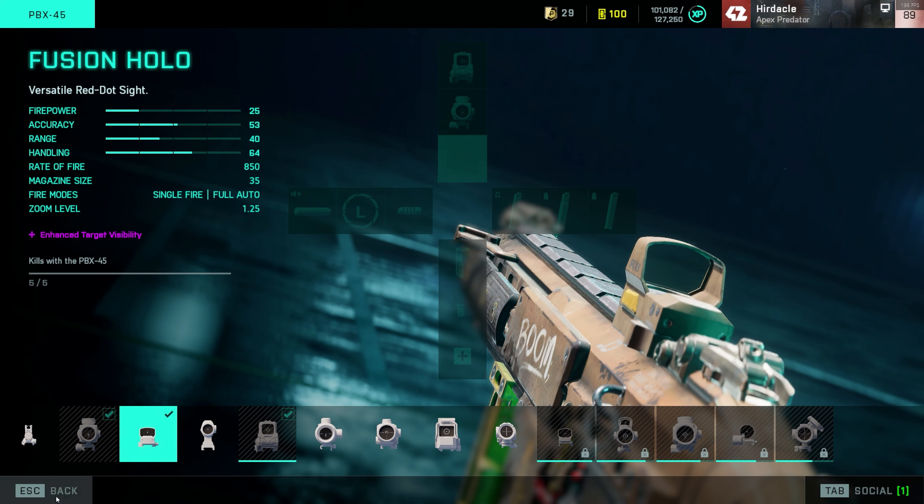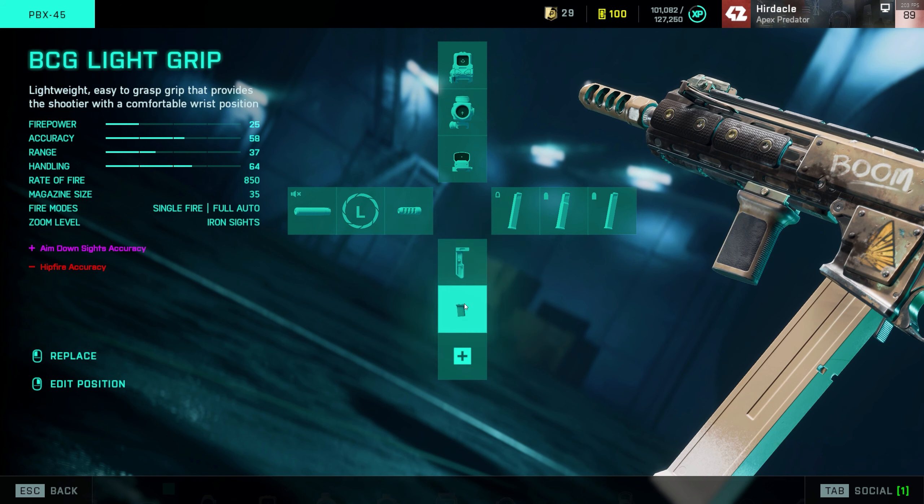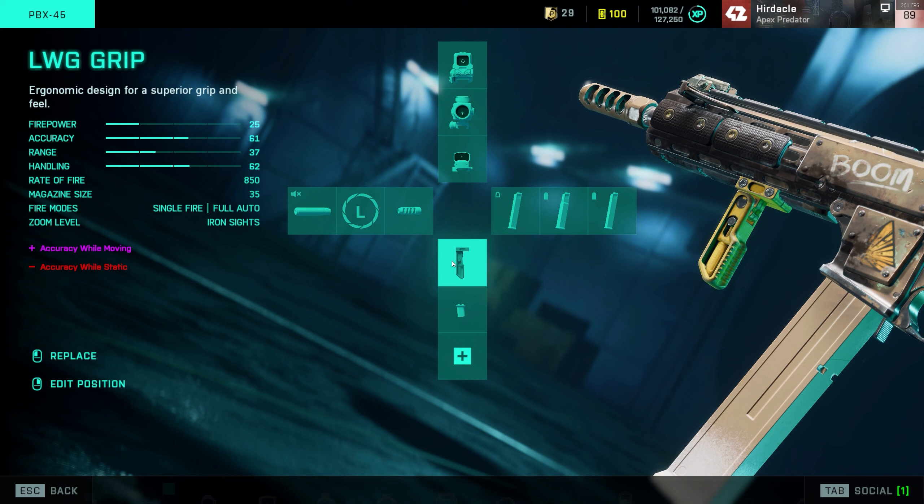For the grip, I've been using the LWG grip for when you're on the move. I used to use the BCG light grip quite a lot on all my guns, but as you can see at the end of the video I get some good hip fire kills - three or four in a row - and using the BCG grip decreases your hip fire accuracy, so I just use the LWG instead.